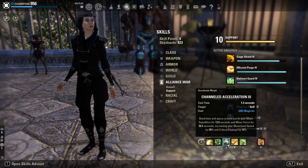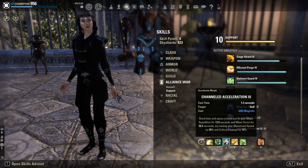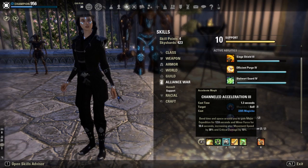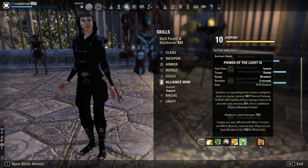Channeled Acceleration is a new skill from the Cedric Tree. This is a tool I use to get fast into the group — I'm going to go much more into detail on how to cast this in the gameplay section. Luminous Shards is again to potentially proc Olerim, but also a sustain tool for tanks.